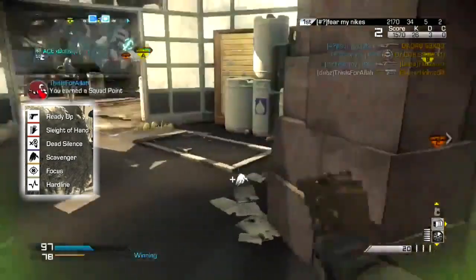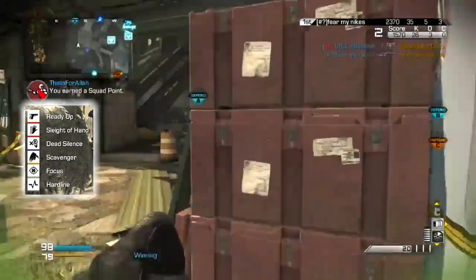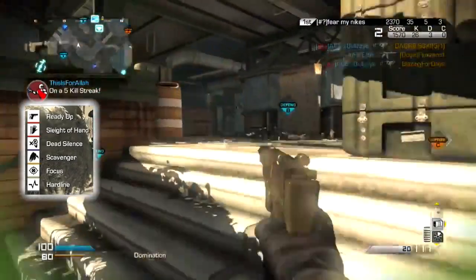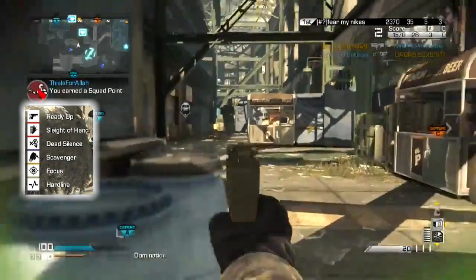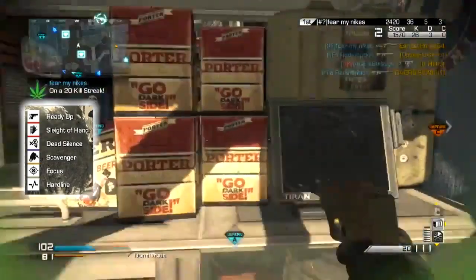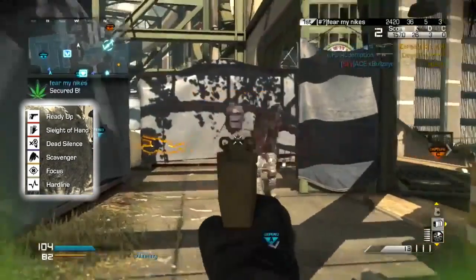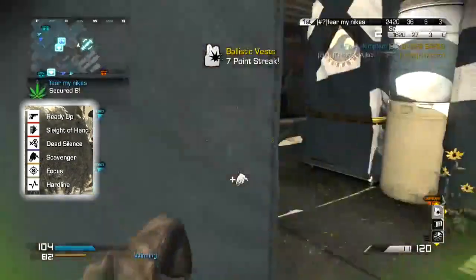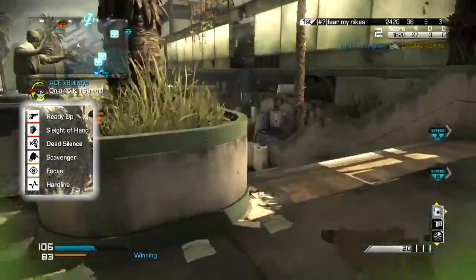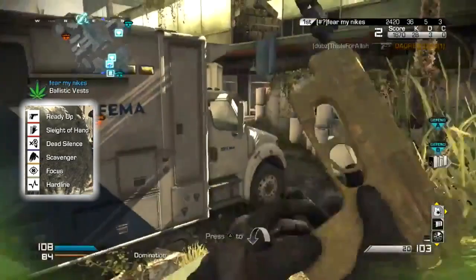We're running around basically with the Golden PDW Pistol, which was recently added into Call of Duty Ghosts. Basically, if you reach a certain rank in your prestiges, you are able to unlock the Golden PDW — a golden secondary with no other version of it in the game — and it makes the PDW fully automatic. So it's pretty unique, definitely not overwhelming, and not a very powerful gun in the slightest.